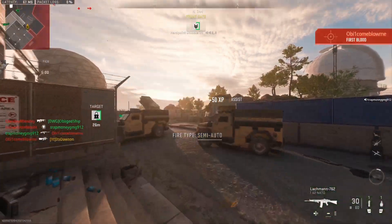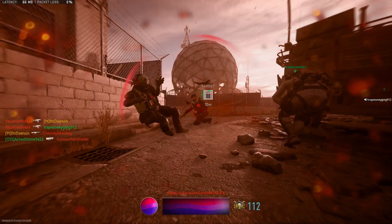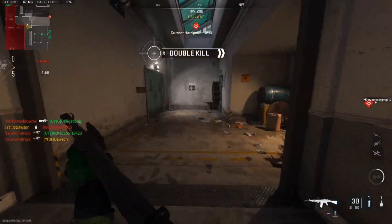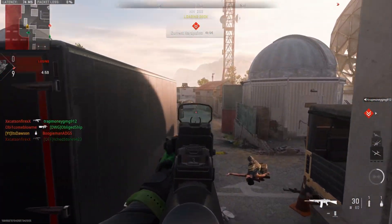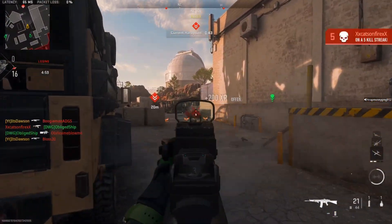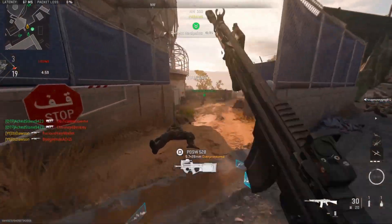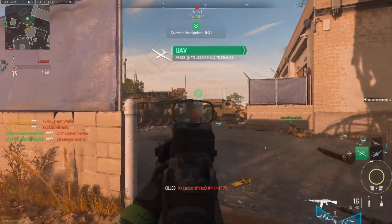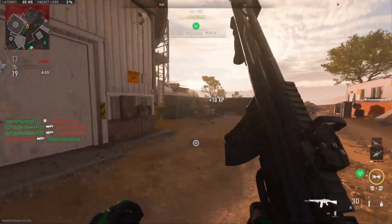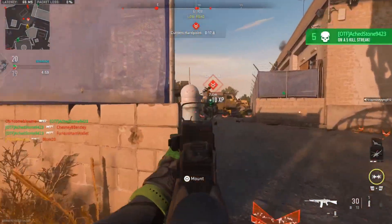I forgot to put it in full auto. We've got some hardpoint here today on Dome — it's a newly added map. Obviously this map was in Vanguard and other older CODs; I don't remember which one since I didn't play COD back then. But we are rocking the full auto Lachmann 762. The gun was newly buffed — it got less recoil in full auto, a damage range buff, and an increase in semi-auto fire rate. I wanted to try full auto since I've always used it in semi-auto.